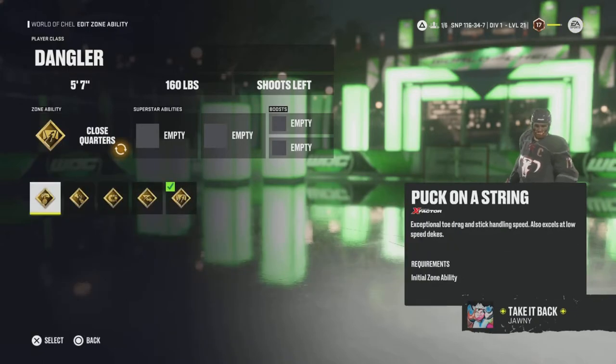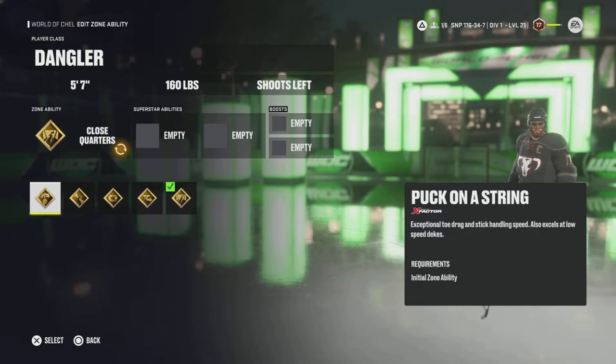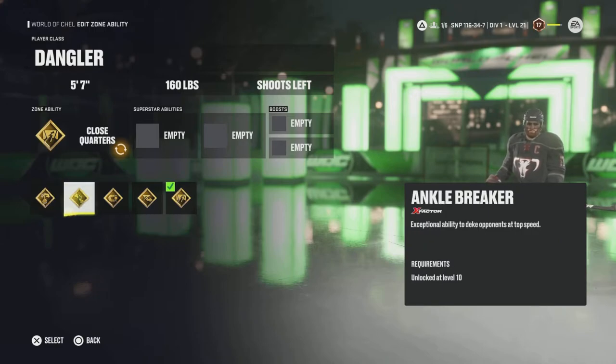Back to the topic at hand — the Dangler's abilities. Puck on a String gives exceptional toe drag and stick handling speed, and also excels at low speed dekes. This is a solid ability that lets you do some pretty quick toe drags and can complement your stick handling even if your deking stat is relatively low. Ankle Breaker is an amazing ability — exceptional ability to deke opponents at top speed. When you're skating full bore, this lets you pull off your dekes without slowing down as much.